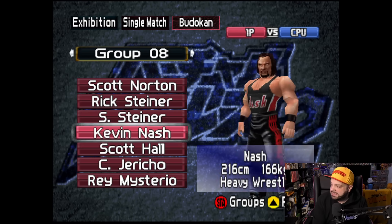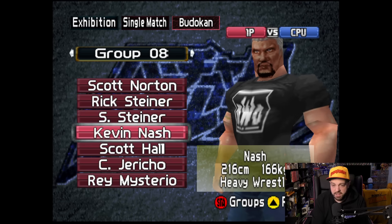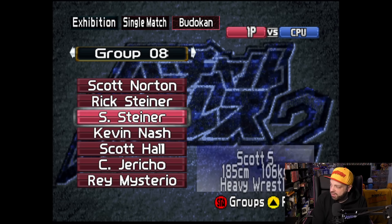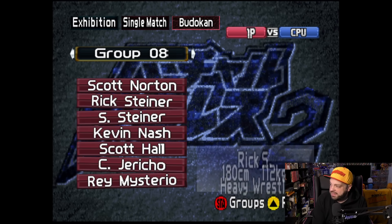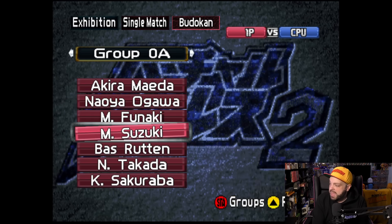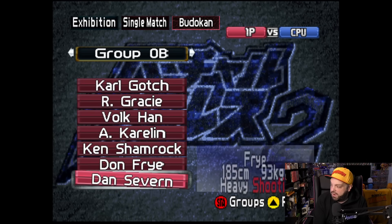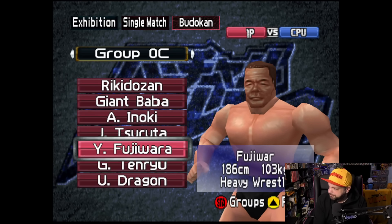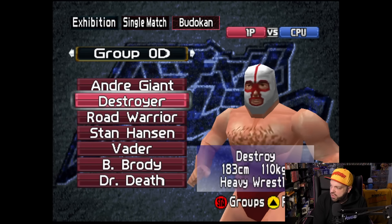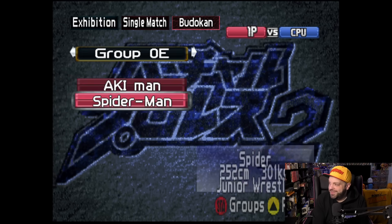If you understand anything about N64 ROM hacks, they literally rewrote the code to the game in order to make it applicable on a cartridge. Multiple versions of Scott Steiner. And then of course you have all these Japanese legends: Inoki, Minoru Suzuki who's very popular right now, Don Frye, Dan Severn, Ken Shamrock, all these different characters, Giant Baba, both of the Road Warriors — and it all works on a cartridge, which is just amazing.